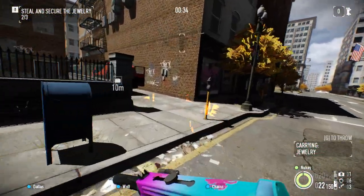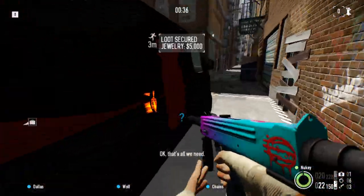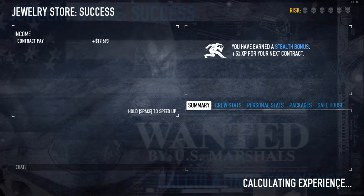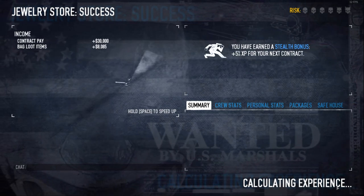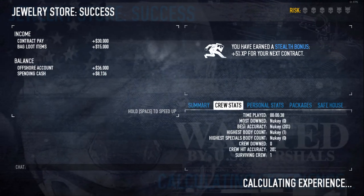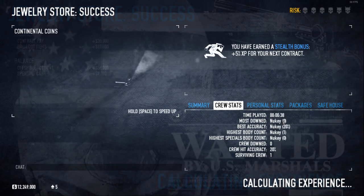I don't actually recommend killing the guard because if you don't have fully decked-out ECMs, you do have to answer the pager. I just recommend ignoring him — you don't have to shout at him, you don't have to do anything. And as you can see, we did it in 38 seconds, which is pretty quick.